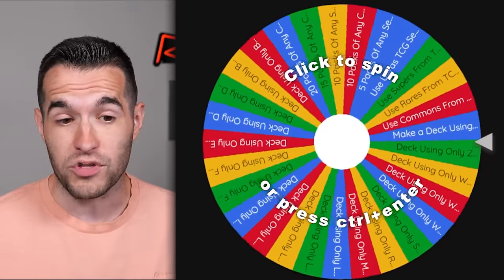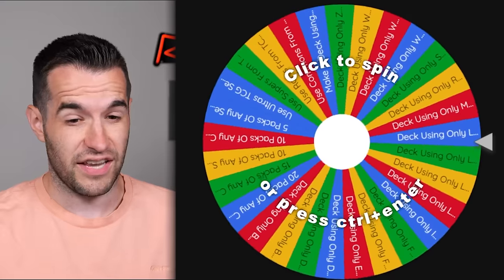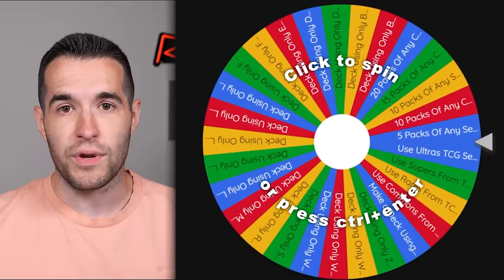Alright guys, episode four is here. Hopefully you've been enjoying the Wheeled Goat series so far — I certainly have, it's been really fun. I have not made any changes to the wheel from episode three because I have a bunch of stuff here. I'm considering doing a wheel with only like six or seven options that lead into another wheel, so like whatever you hit — like a type only — and then it's just all the types, you spin that to see which one you get. That way it's not so congested with a million options. Let me know what you guys think. Let's spin this thing and see what we get.